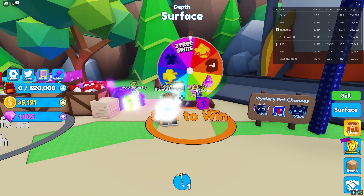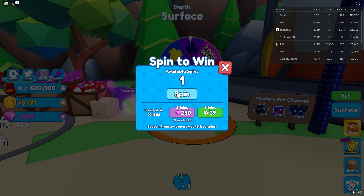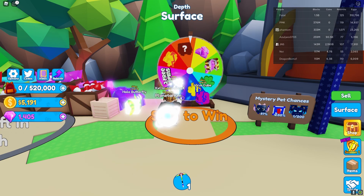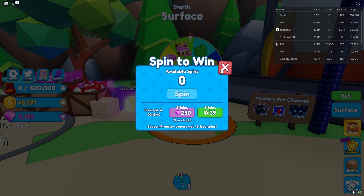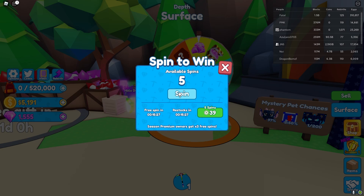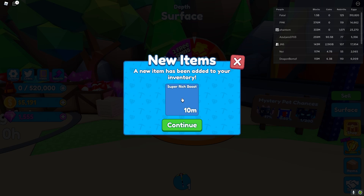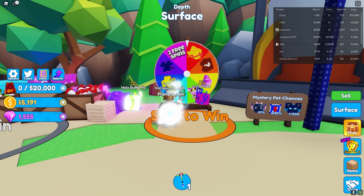Looks like you can get gems too — this is really nice. So we got a Mega Lucky Boost. We have another free spin in about 16 minutes. We got 750 gems — it's literally profit! Let's just buy all the gems. We get 150 from that purchase. Trying to get one of these pets — got a Super Rich Boost. Getting a bunch of boosts, which is nice. Oh, here's a pet!